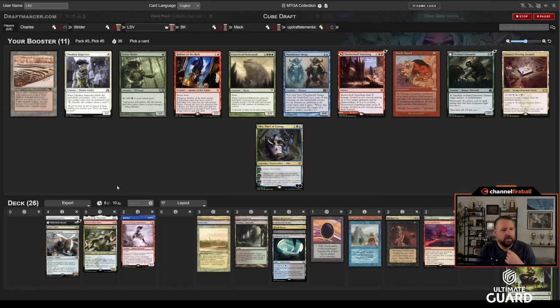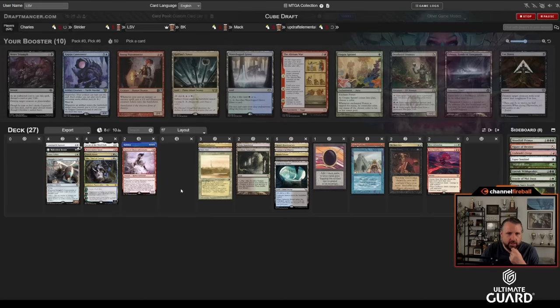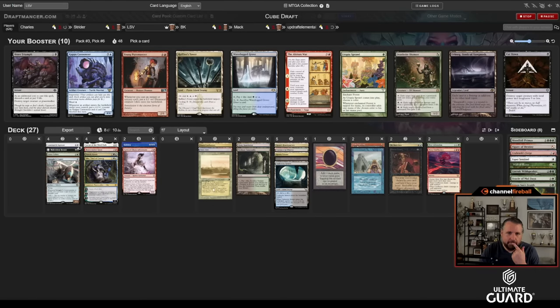Even though my deck is sick because I opened Ancestral, Jet, and just have a good deck, everyone's going to have good decks. This is a higher power level than normal for a three-on-three. I kind of feel like I'm supposed to take Oko — it's a pretty messed-up card. And if I had taken Titania I would just take the Strip, but I'll just take Oko.